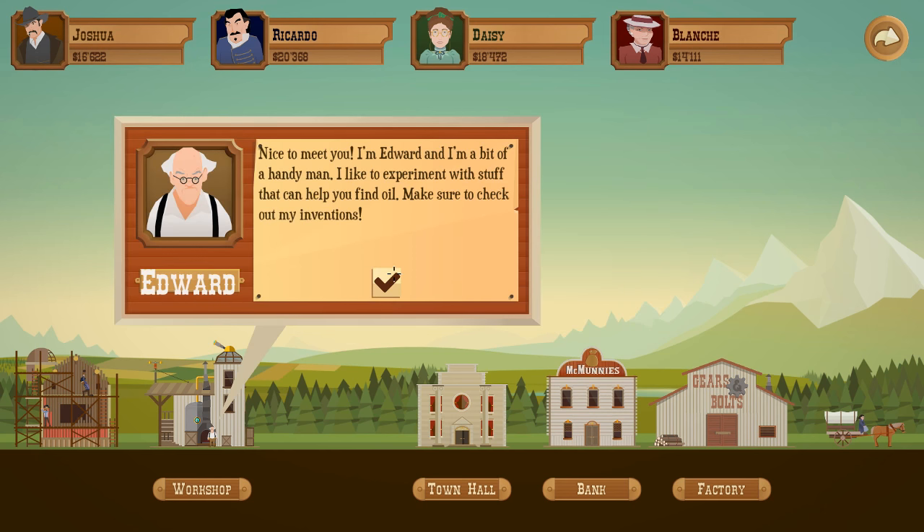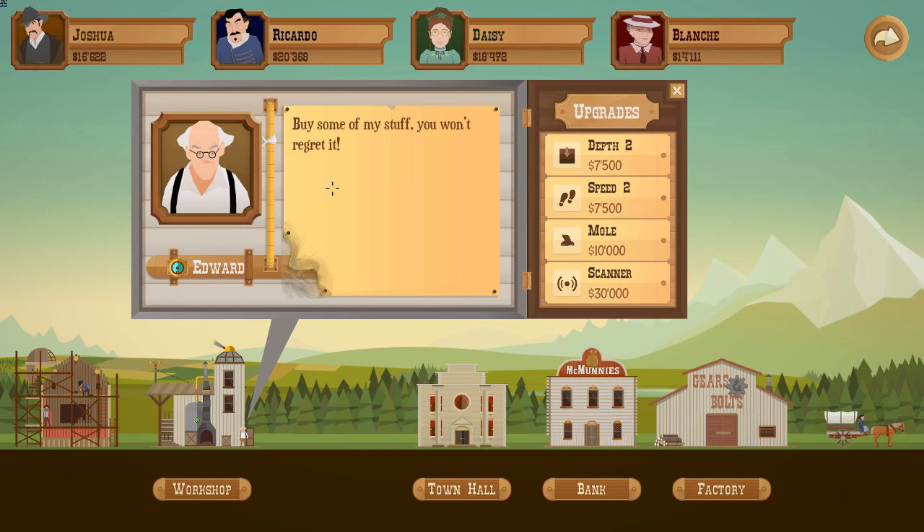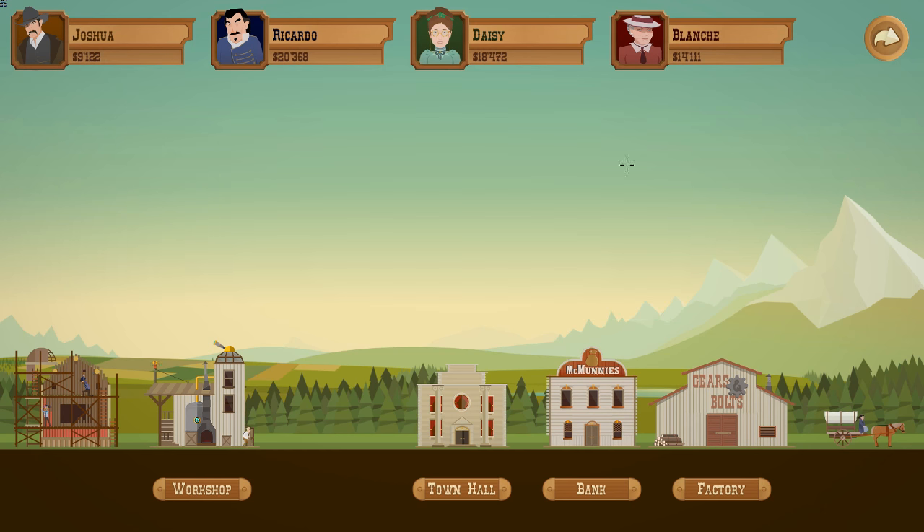Workshop - nice to meet you, I'm Edward. I'm a bit of a handyman and I like to experiment with stuff that can help you find oil. Make sure to check out my inventions. Depth two - improve the dowsing rod so I can search deeper, that's interesting. Speed two - find it quicker. Mole - he'll scan a few weeks, kind of erratic - an underground mole that can find oil. Or a scanner: if you want to know exactly what sits under the surface, he's your man at $30,000. Overall Ricardo's making more money than us. Let's try the depth one - give that a go.